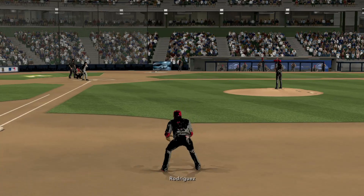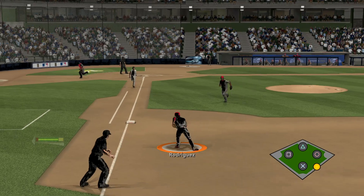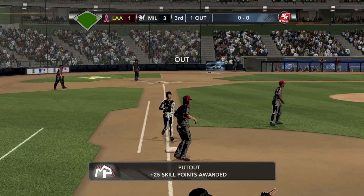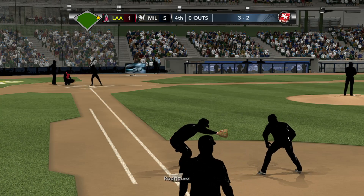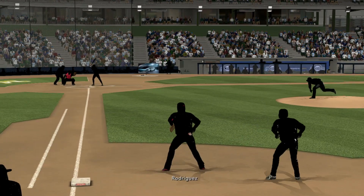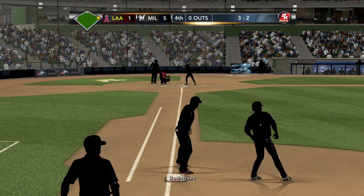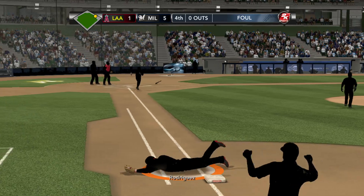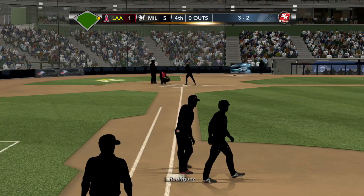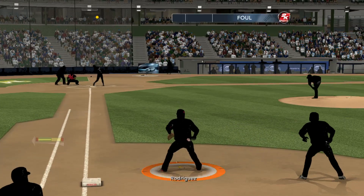A loss yesterday for the Brewers — they were hoping to take the series after splitting games one and two. They ended up grabbing one game only against the Pirates in Pittsburgh. He'll step on first for out number one. Estrada into the batter's box — six-year player. This one's grounded foul wide, and Ionetta sets up his target.